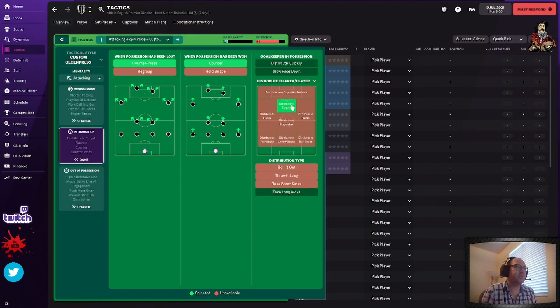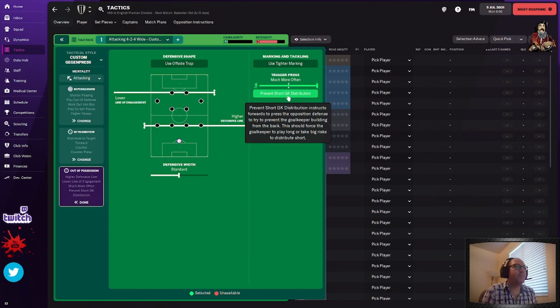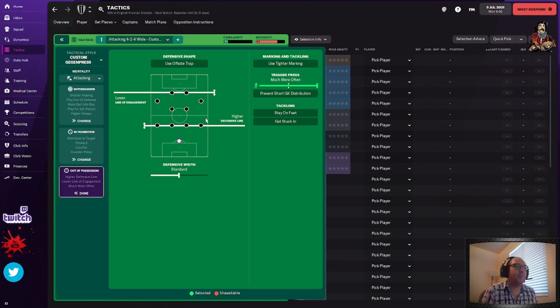In out of possession, I do a lot of changes. I'm going to move it to lower. You could move it to much lower — I move it to lower and leave it as higher line of engagement. Defensive width standard is fine. I leave trigger press much more often for this, but I get rid of prevent short goalkeeper distribution because pulling your line of engagement back and then doing prevent short goalkeeper distribution is counterintuitive. Add use tighter marking. Basically you're squeezing all your players into the center of the field doing short passes, and the goalkeeper is trying to kick it up into the attacking third right away.